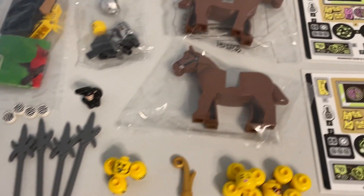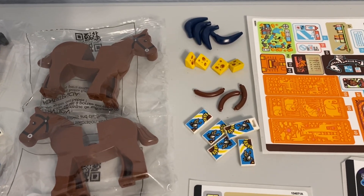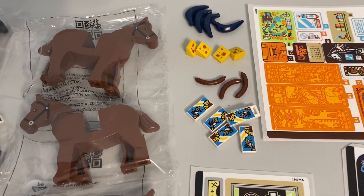I don't know if it's really minifigure accessories, but I also got some food: hot dogs, bananas, cheese, and sunflower seeds.